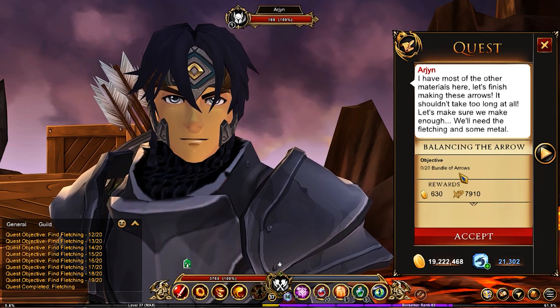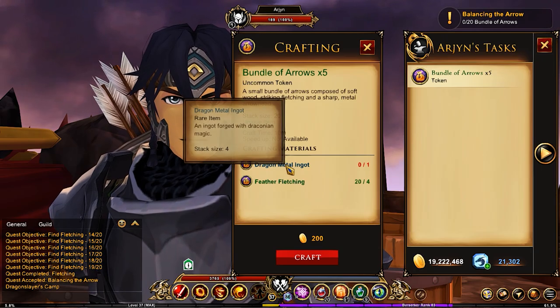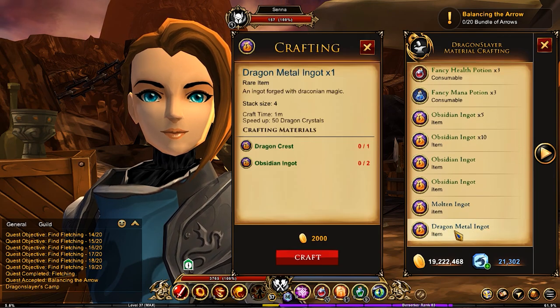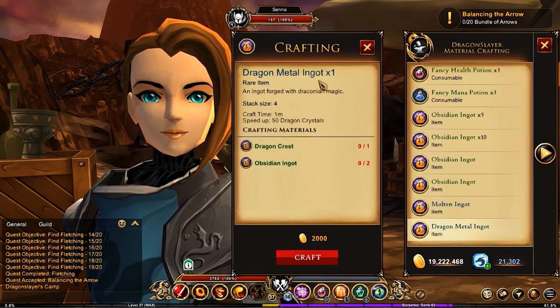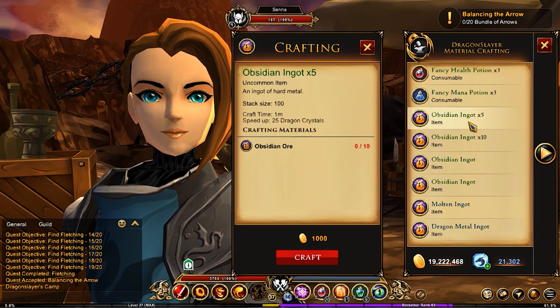We need bundles of arrows. In Tasks to be Completed, you'll find the bundle of arrows and it shows what you need — the feather fletching and the dragon metal ingot. Back at the Dragon Slayer camp, talk to Senna and in the material crafting you'll find the dragon metal ingot. To make it, you need obsidian ingots and the dragon crest, so you'll need four dragon crests and eight obsidian ingots. You can get refined obsidian ore or craft it from obsidian ore.